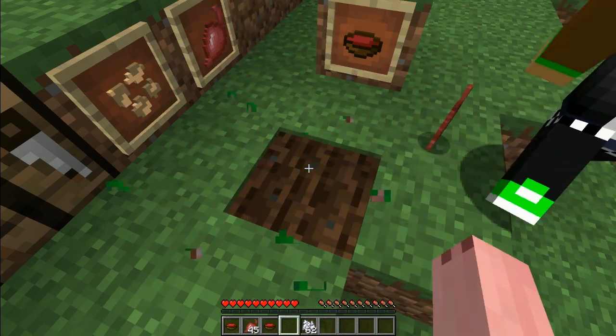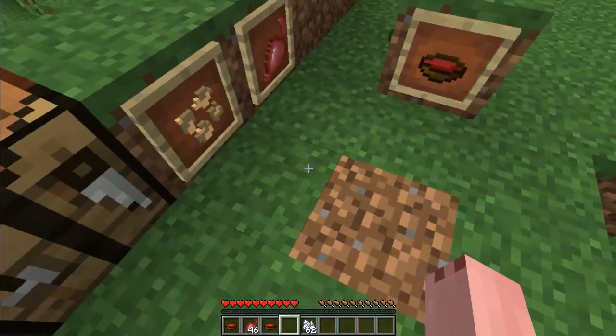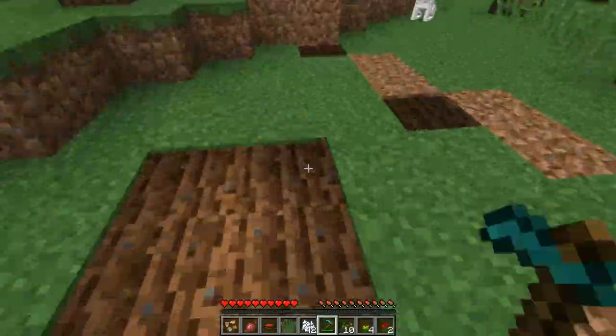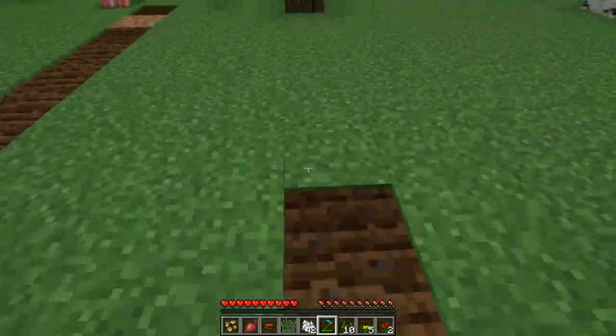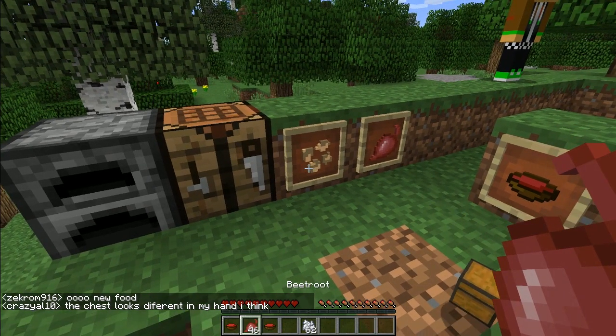This is the beetroot plant — this is how you get it, you have to harvest it. To acquire the seeds, you have to either till land, which may not be in the current snapshot but will be in the full version, or you can get them from an end city. If you till land, they're extremely rare — actually a lot rarer than regular seeds.